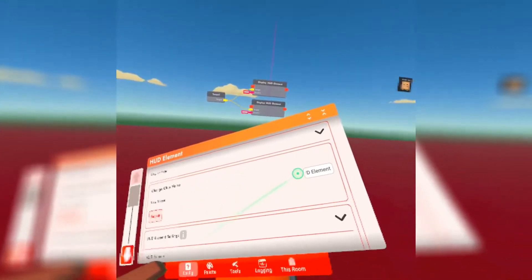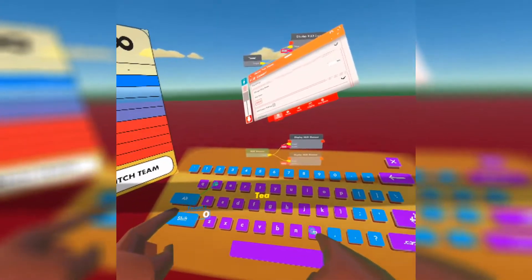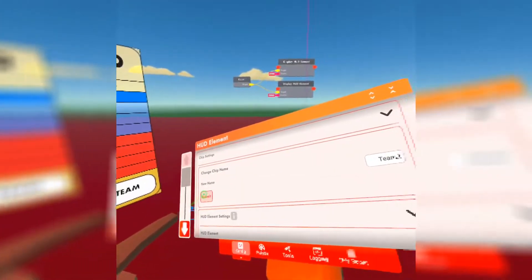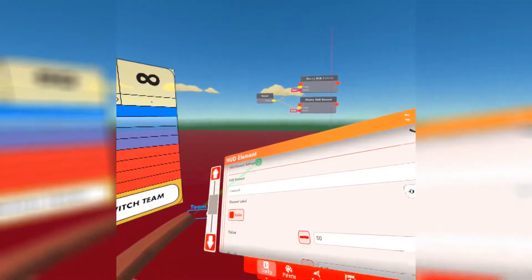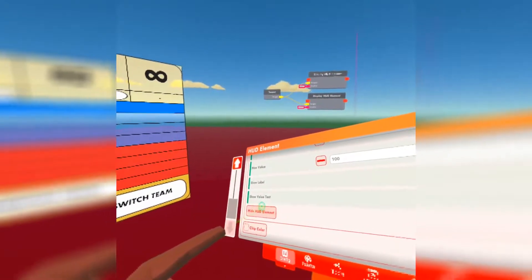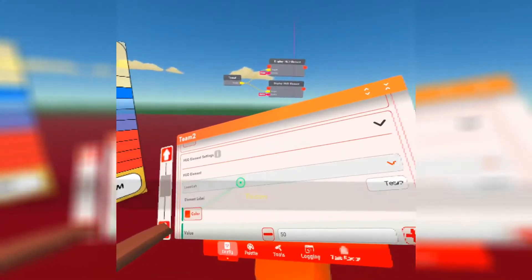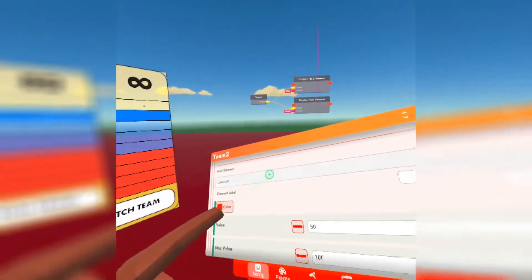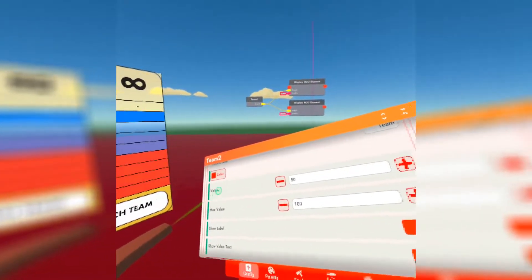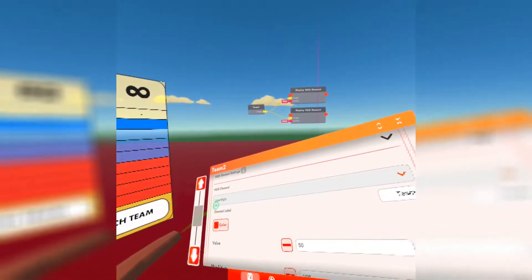This one will be team two. You should not put two HUDs in the same place, because if you do they will act all weird. The green over here means it's synced — it's synced because it's in the same place. So we need to put it in a different area so both teams will show different scores.